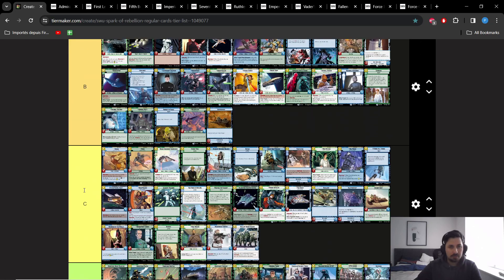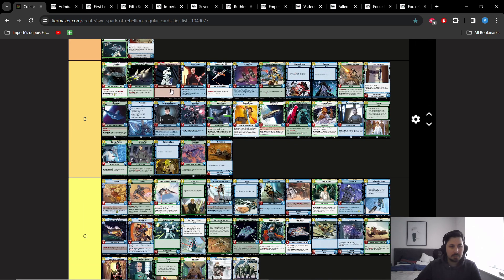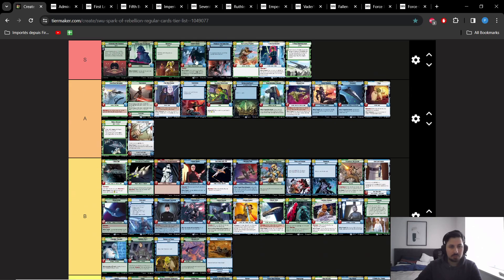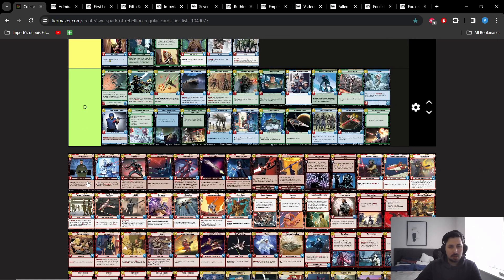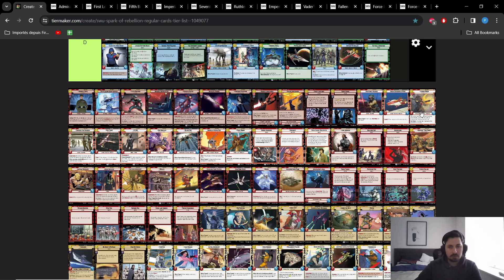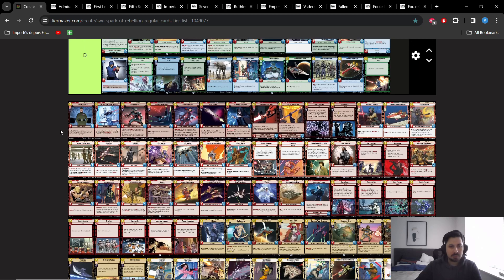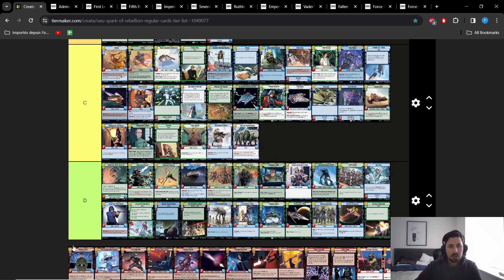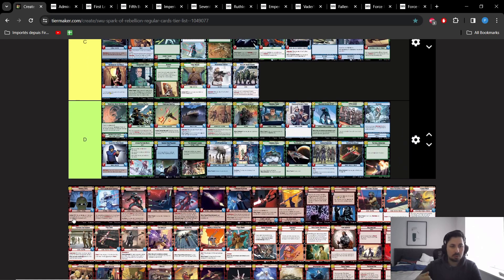Next we got Admiral Ozzel. While 3-1 is a decent stat line in the current ecosystem, I think 2-3 is not a very good stat line right now. There are a lot of turn 1 plays with 3 toughness and 3 attack. The two most famous ones are Battlefield Marine, ranked S tier, and Sabine Wren, which is often a 3-3 on attacks. There are a lot of 3-3s for 2 in this game, which has made 2-3s for 2 very bad. A unit that is a 2-3 for 2 really needs something very strong to compensate that stat line.